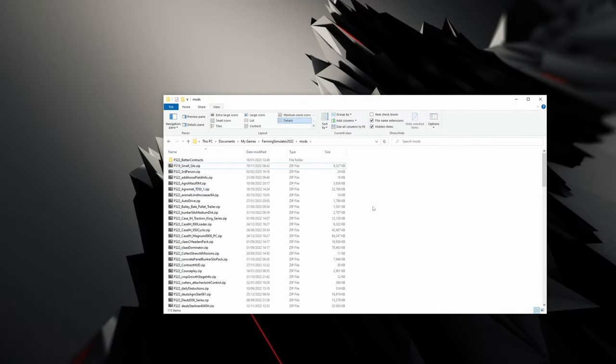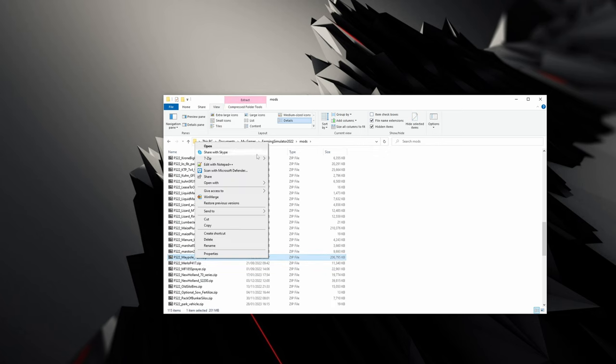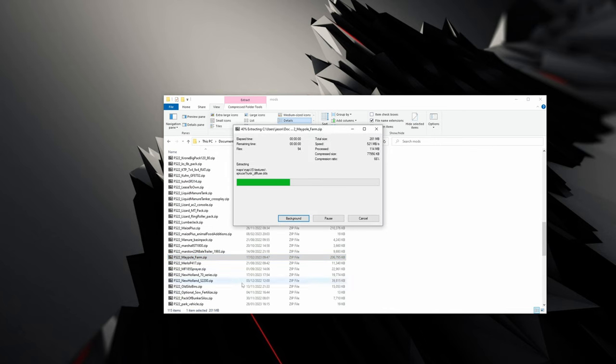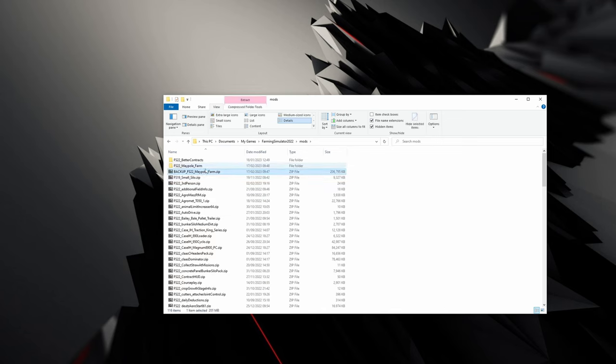Start in your mods folder — Games > Farming Simulator 22 > Mods. Scroll down and find the map you want to edit; for me this is Maypole Farm. Use 7-Zip to extract it. Before you do anything else, take a backup of your map — you can move it to the desktop or rename it. Cut and paste the original zipped file to your desktop so you don't have both the zipped and unzipped versions in the same place.